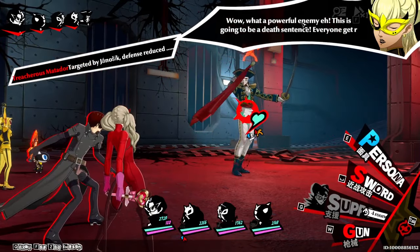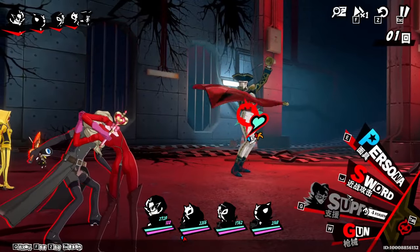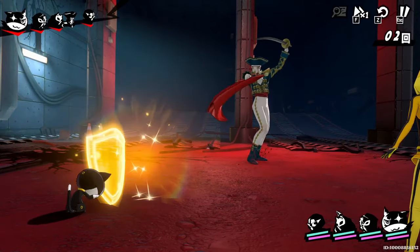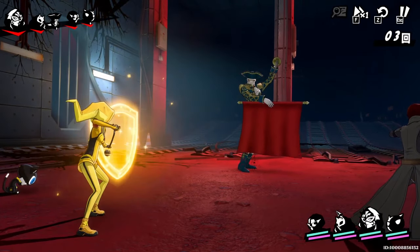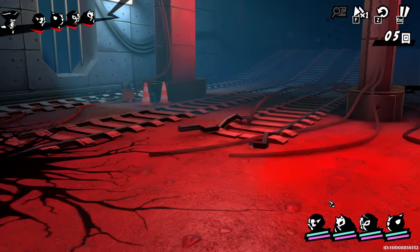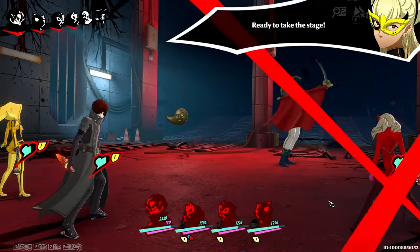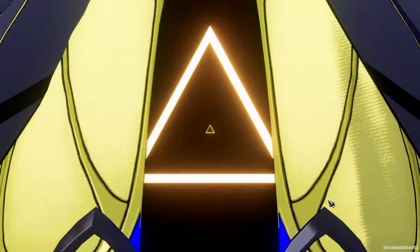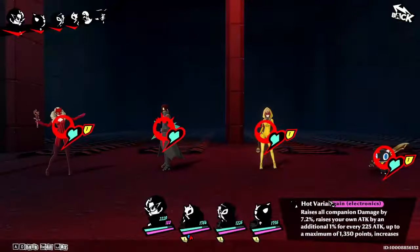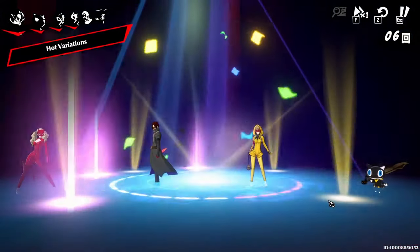I know a lot of you guys probably see the English translating here as well — if you guys want this, I'll have it down below in the comment section. As we did say, we got to make sure he summons whatever is next to him. So first round, be sure to go ahead and guard up. He's going to attack and he does hit pretty hard. Be sure to have your characters at least level 30, which shouldn't be hard to do, especially seeing that I haven't even gone past the first palace fully.